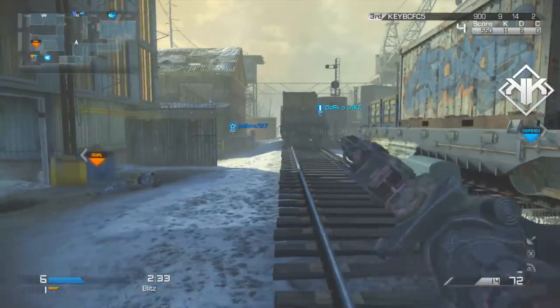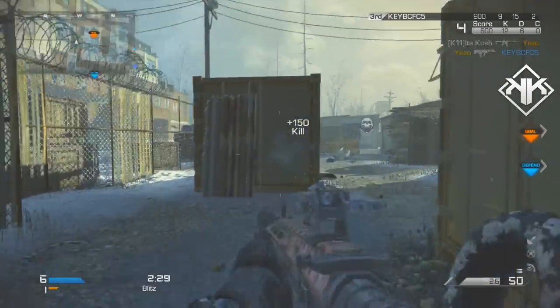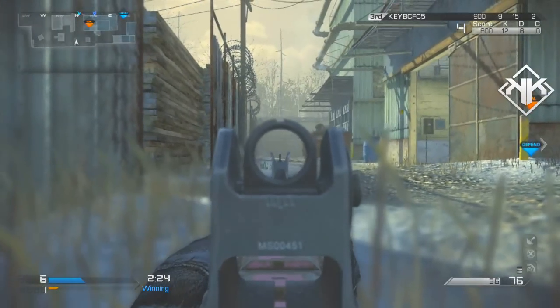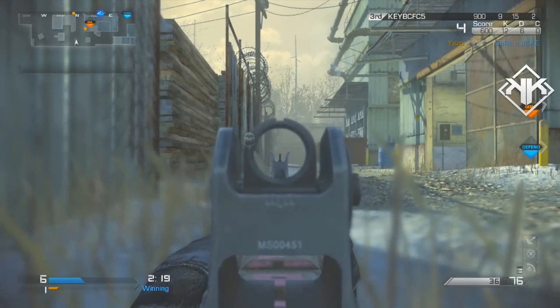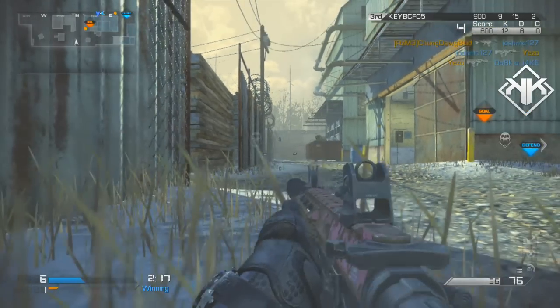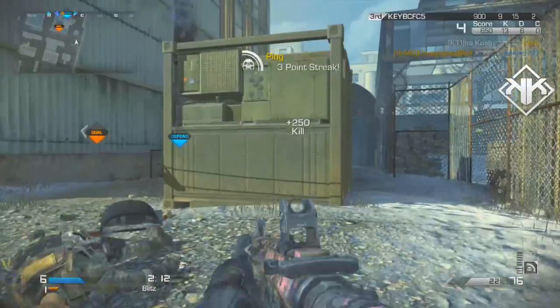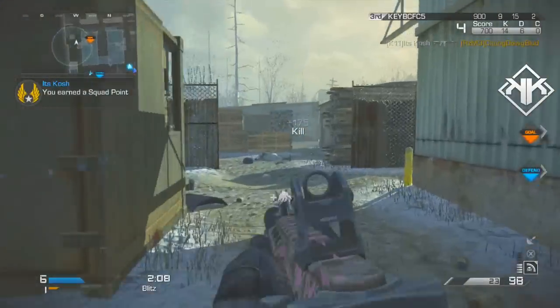Hey, how's it going guys, it's Kosh and welcome to another quality Ghost video. Today we're going to be taking a look at two different weapons, the AK-12 and the Remington, and we're going to be doing a little comparison of both these weapons. We're going to be taking a look at two different stats — the in-game stats and also some in-depth stats — and figure out which one is the best assault rifle to use in game.